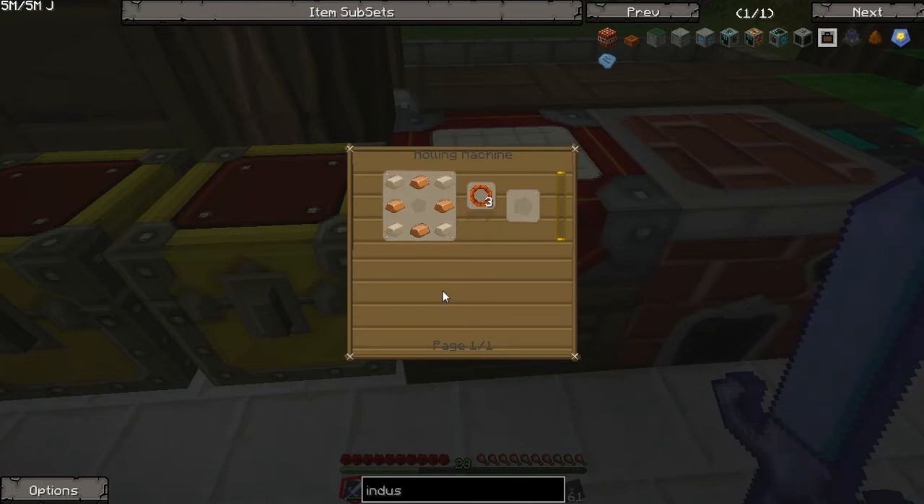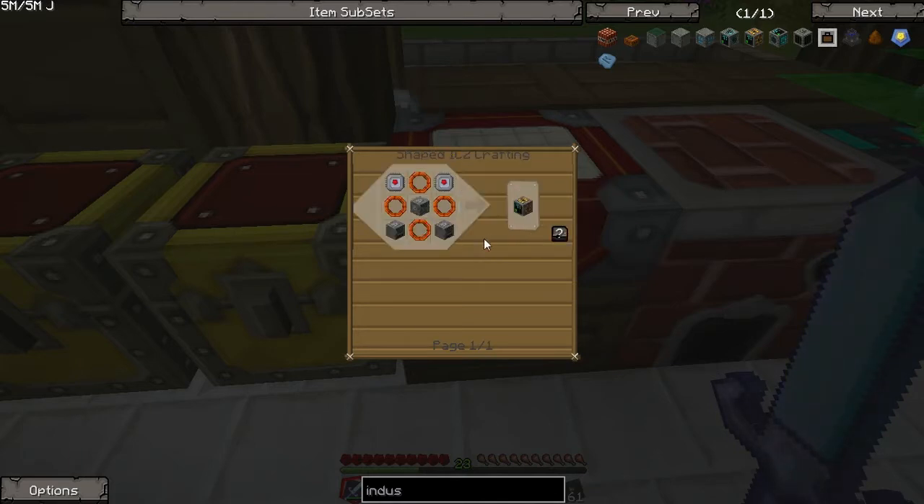Rolling machine — okay, I've got that, shouldn't be too hard. Ferrous nickel... See, that's one thing that frustrates me about GregTech — so many variations. It's like, just make up your mind and use one material. I know they're trying to be flexible but geez.